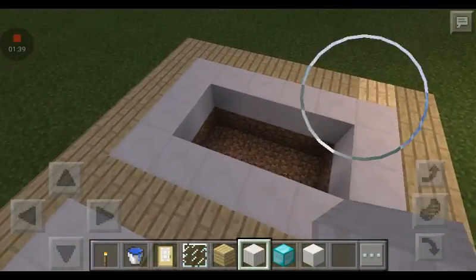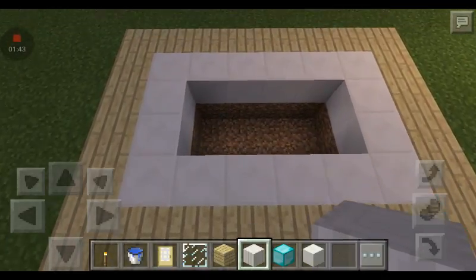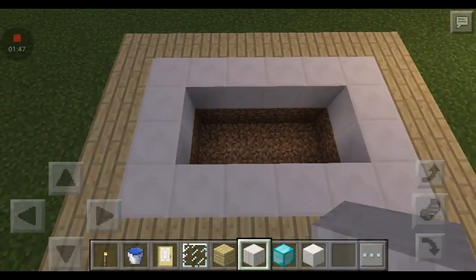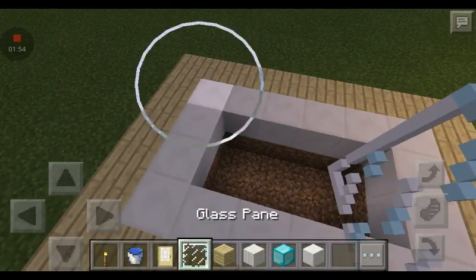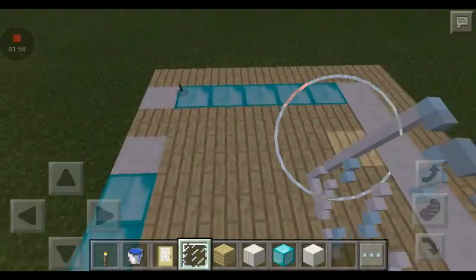You can fill in the floors with whatever you like — I just used birch, that's why you would need birch. Then you're gonna do a six by four for the pool. You can go as far as you want, but this will only go three blocks deep and I want to do only two for now. The glass will serve as the gate for the pool and as windows.